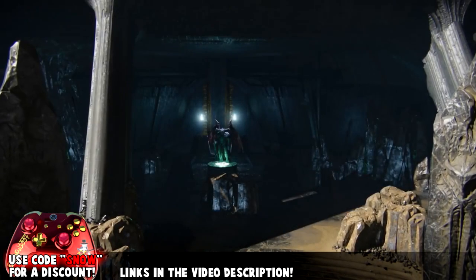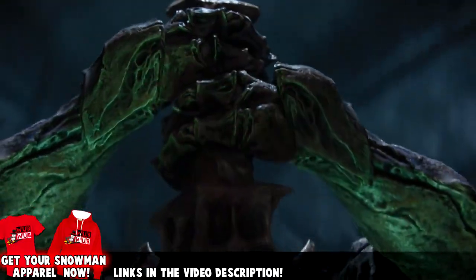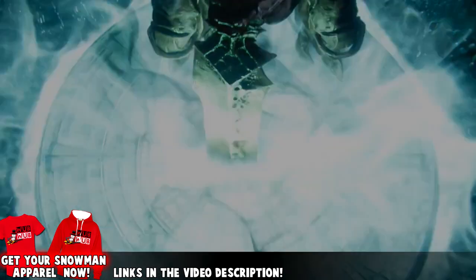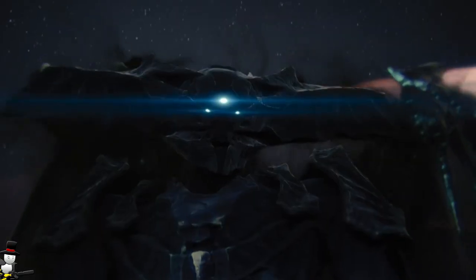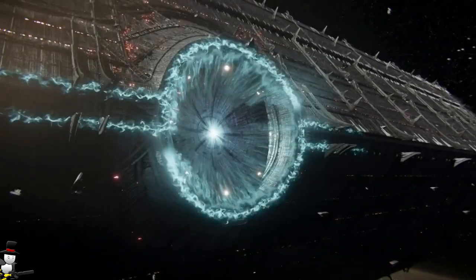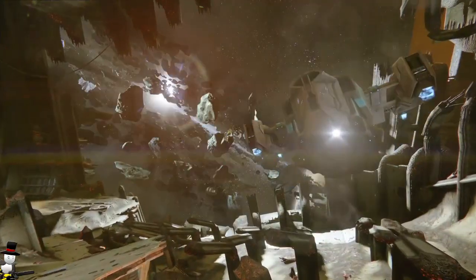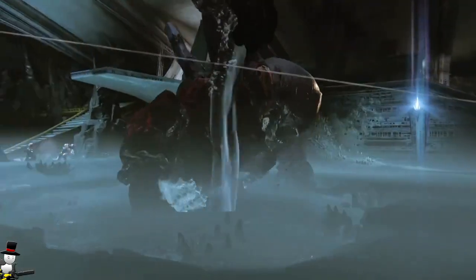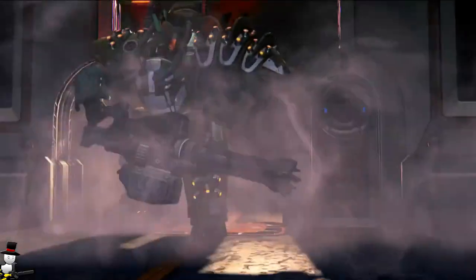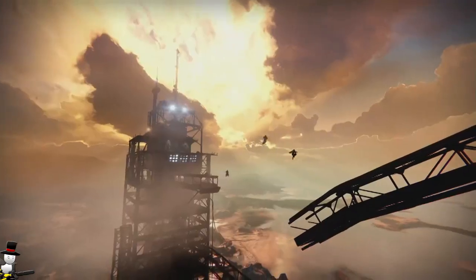Welcome back guardians. In this video I wanted to talk about the brand new Taken enemies — what they do and such things that have been described in the Planet Destiny article, which I'll link in the video description. The Taken foes are enemies we already know that have been changed — controlled by Oryx — to do different things. A lot of them sound really cool, some sound really overpowered, but we'll have to wait to see how it integrates into the game.